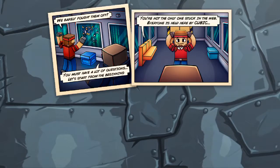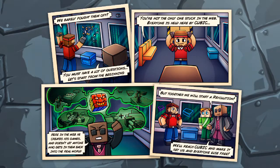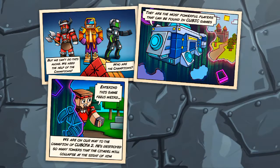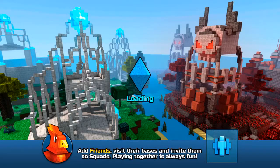You must have a lot of questions. Let's start from the beginning. You're not the only one stuck in the web — everyone is held here by Cubic. Here is the web where he creates his games. He doesn't let anyone who gets in back into the real world, but together we will start a revolution. We need the help of champions — who are the champions? They are the most powerful players found in Cubic Games. We are on our way to the champion Cubita. He's destroyed so many towers and caused citadel collapse.